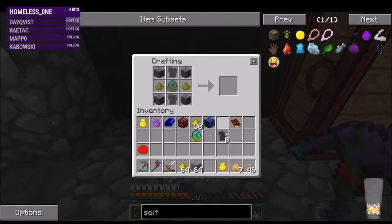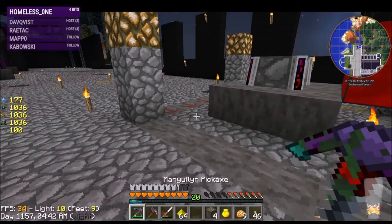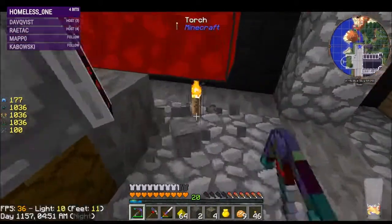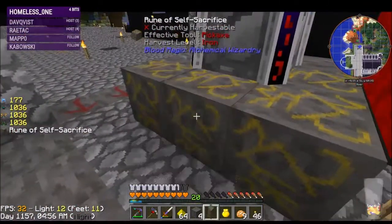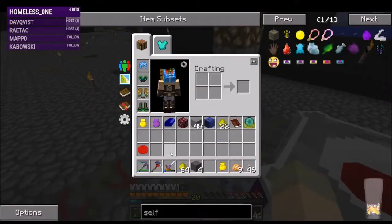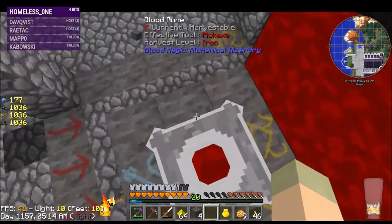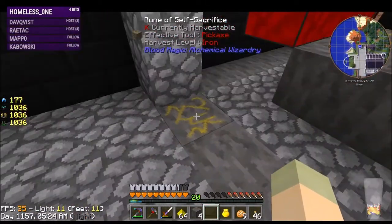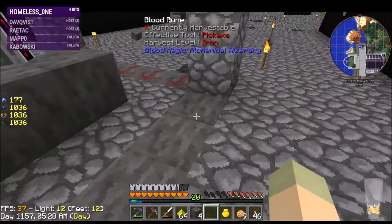All right, installing these self-sacrifice runes will give us 50% boost, so each poke will be 300 LP. 300 times 20 — so I guess that's 16 runes total, we should totally do more.